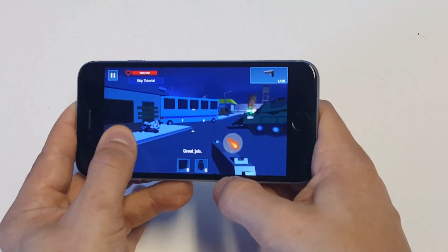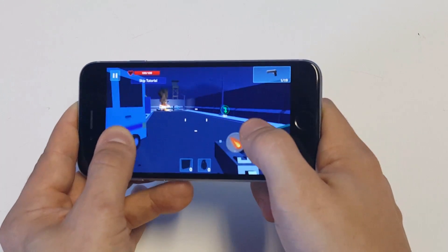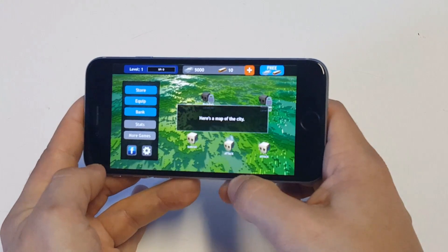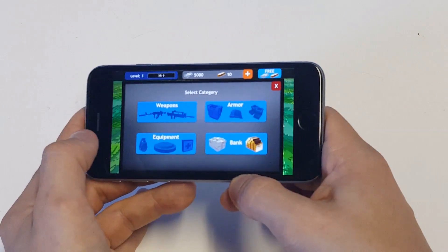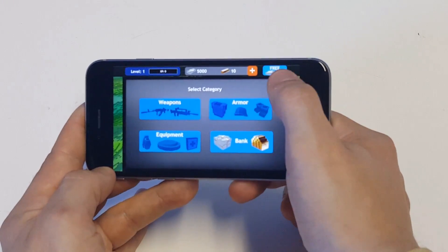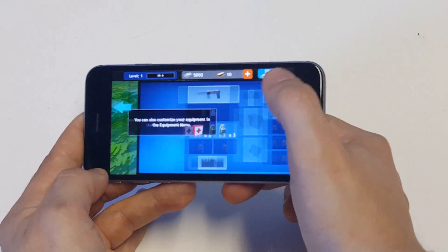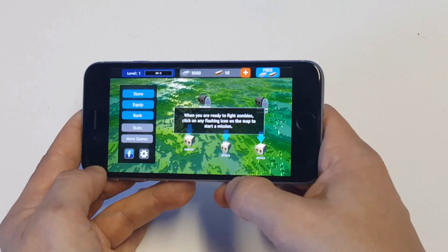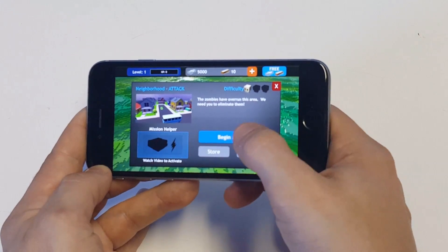That was awesome! Great job. Now let's get back to the camp — I'll show you around. Here's a map of the city. You can visit the store to buy yourself new weapons, armor, and equipment. You can also customize your equipment in the equipment menu. When you are ready to fight zombies, click on any flashing icon on the map to start a mission.